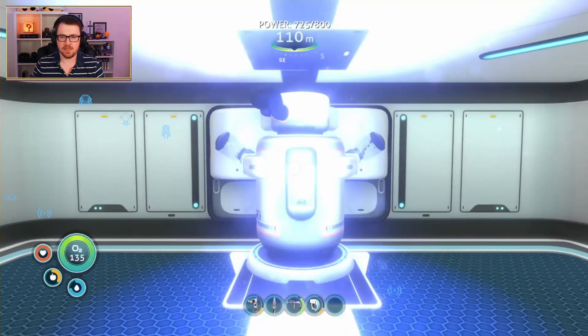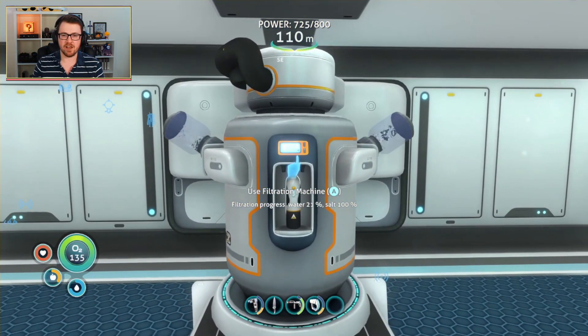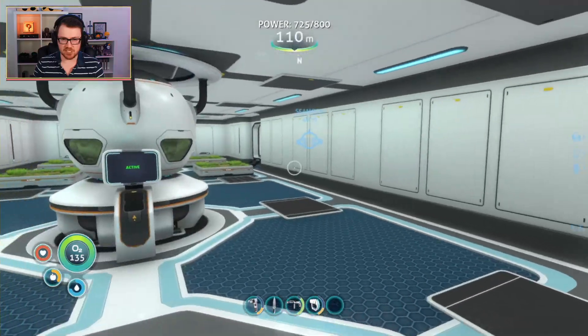Over here we have a filtration machine. Basically what that does is it uses seawater to make drinking water and salt. So every so often you get a bottle of drinking water, and obviously that will help with our thirst levels going forward. Absolutely fantastic machine.